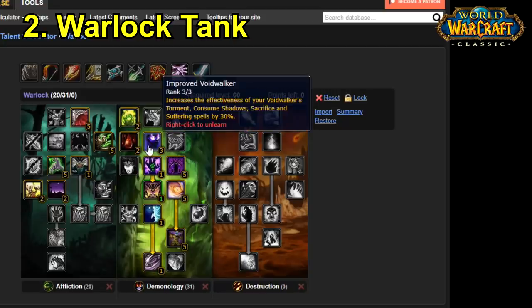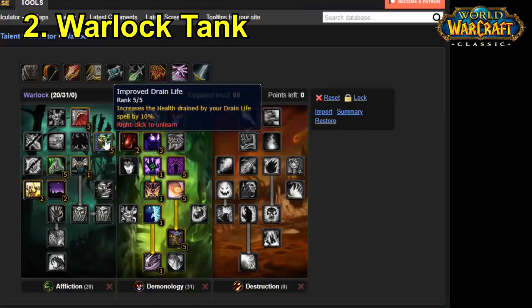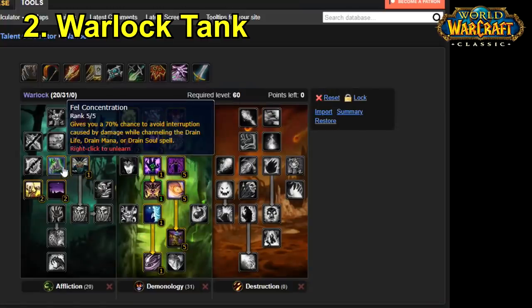Then we have talents which kind of boost the damage and the threat of the Voidwalker, because what you're going to be doing is buffing the defensive capabilities of the Voidwalker and also his ability to ping-pong aggro between you and the Voidwalker. Because sometimes if you're taking too much damage or the Voidwalker is taking too much damage, what you're going to have to do is ping-pong the aggro in order to survive. So if you play this build correctly you essentially have two tanks. Apart from this we have Improved Drain Life and Fel Concentration, which allows you to just spam cast Drain Life in order to keep yourself alive.